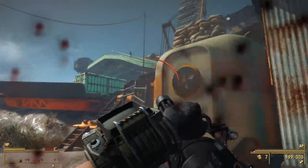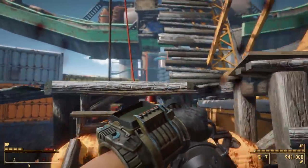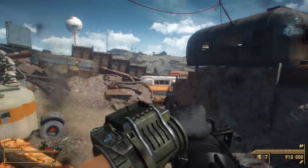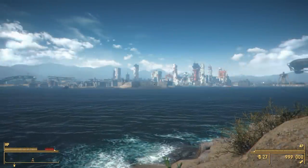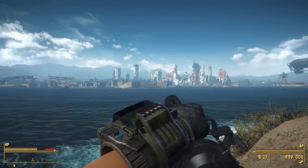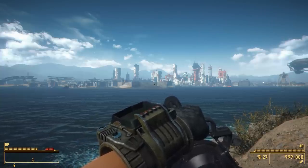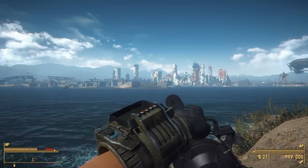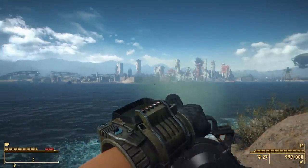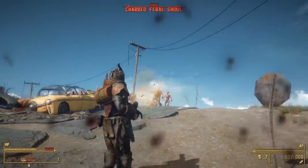It doesn't have a ton of customization or level list integration, but with a bit of FO4Edit or CK work it could be a cool vanilla minigun replacer. As of right now you just pick up the only version at Egret Tours Marina. The most interesting part of this mod is the animations — it has a full set of custom animations for holding and firing. It has no custom reload because it has an infinite magazine, so hold on to your ears because this thing is loud.